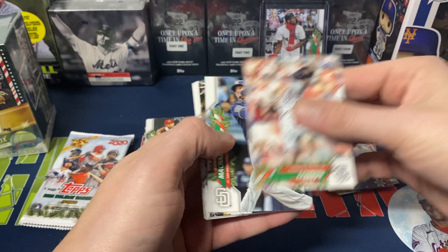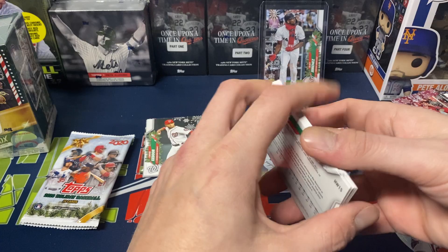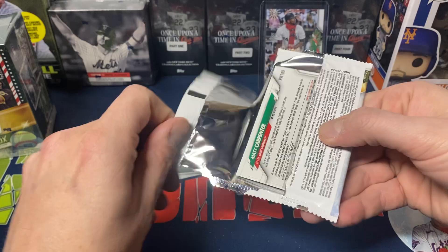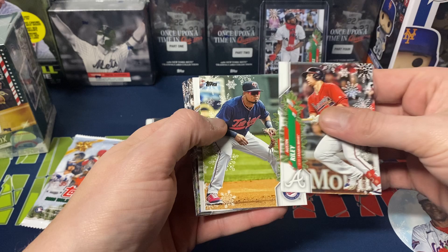We got Aaron Barrett, Machado, Marcus Stroman, Corey Kluber, Kiermaier, McCutcheon, Alfaro, Hudson, Yastrzemski, and Tim Lopez. Nothing too wild out of that pack.